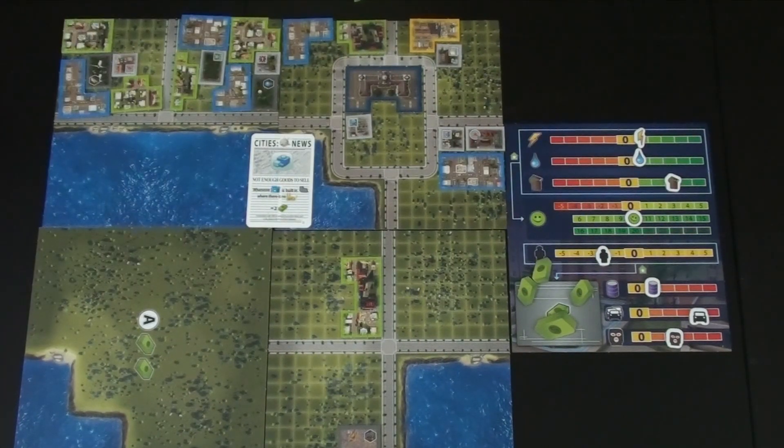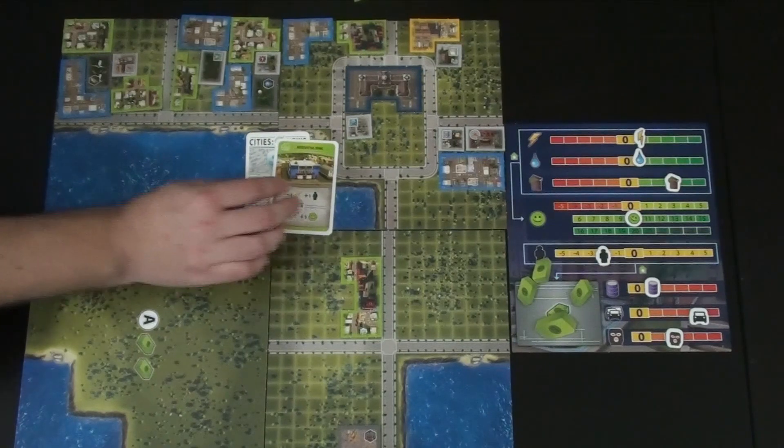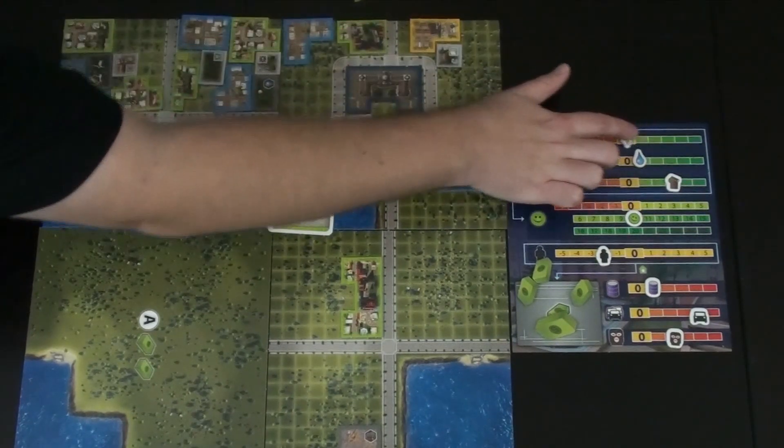Steve draws a level two card and gets a police station. Looking at the board state, they can advance to the next milestone but would pay a $2 penalty for workforce being off. Kim doesn't have any residential cards. Steve has a card he likes — a residential zone — dropping power by one, increasing workforce by one, and if placed in the right spot, gaining happiness. He places it, gaining happiness, and draws another level two card.